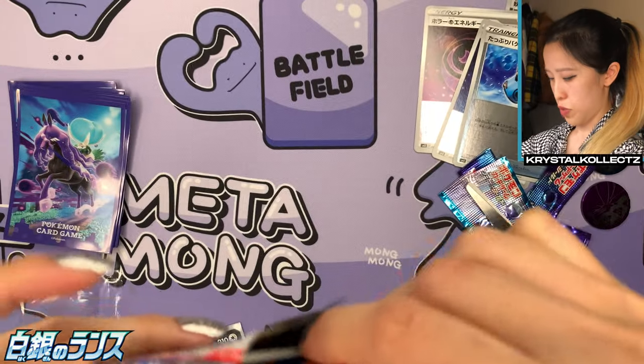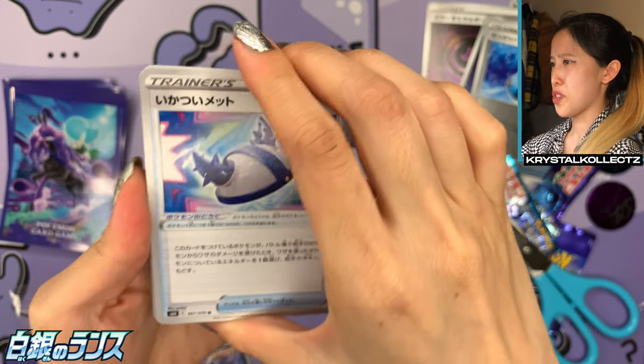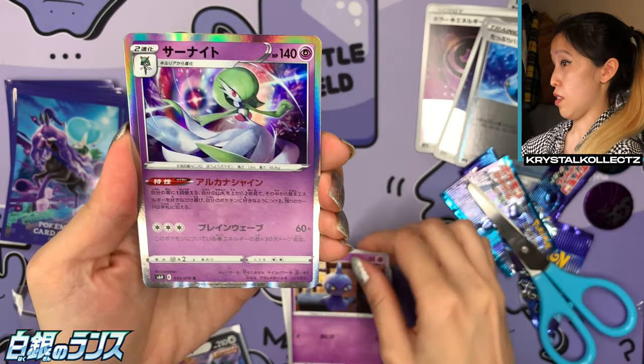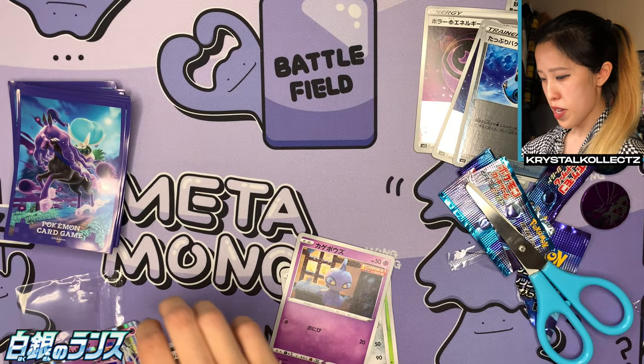Let's see what this last pack of Silverlance has to offer. Lots of holos, I'm noticing that for sure. We got a Helmet, a Dwebble, Lairon, Shuppet — lots of holos. We have Gardevoir — very, very nice holographic. Look at that shine.